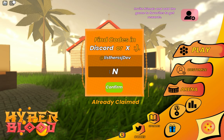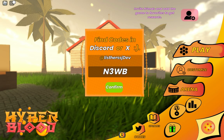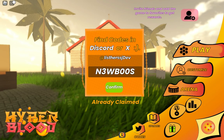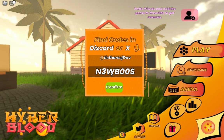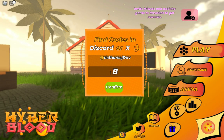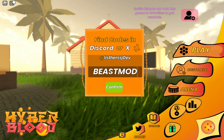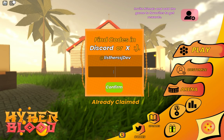The next code is N3WB00S — boom, already claimed. The next code is BEASTMODE — B-E-A-S-T-M-O-D-E, beast mode — already claimed.